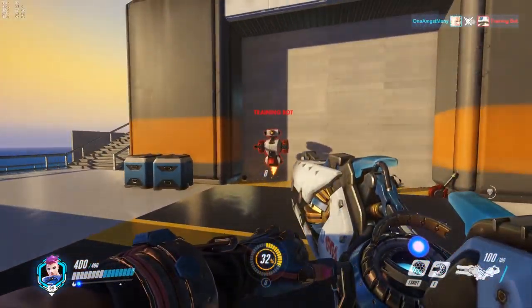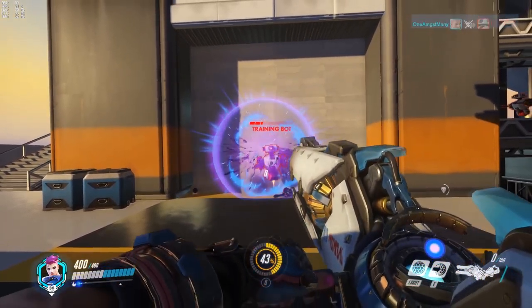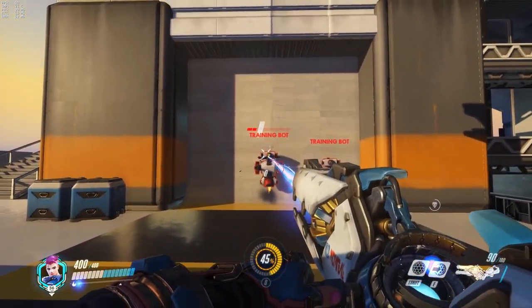Her primary weapon, the mighty particle cannon, starts out as little more than a flashlight. This versatile piece of kit either shoots a direct beam of damage or fires an arcing projectile that explodes on impact, giving her powerful zone denial. Due to this, Zarya is strong at close and medium range.